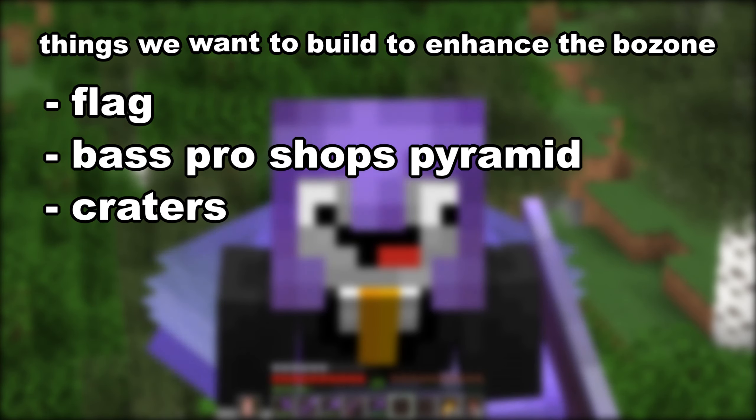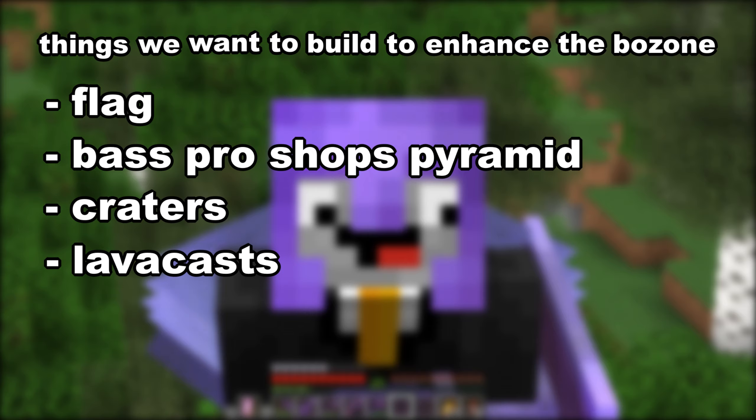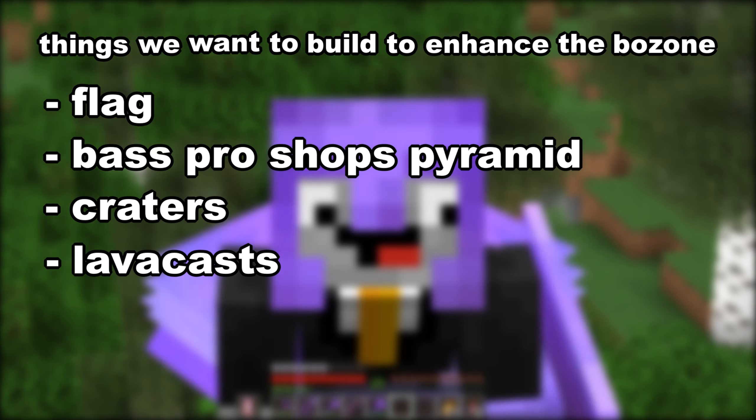Craters — just random craters. That one's pretty obvious, there's no need to explain that one. Some lava casks, because we here on DNCraft value 2b2t and their architecture — we think it's really innovative, and I think the Bozone could really benefit from that. We all do, in fact.